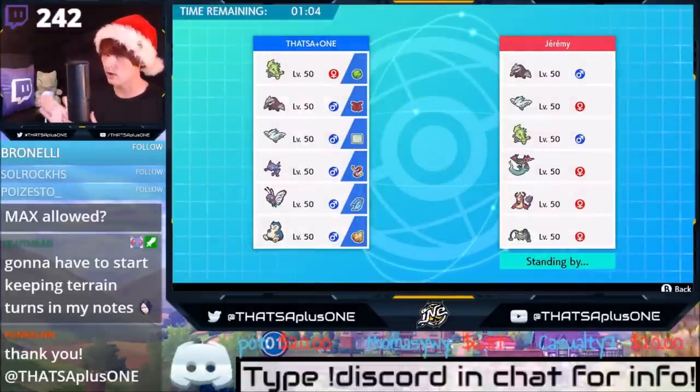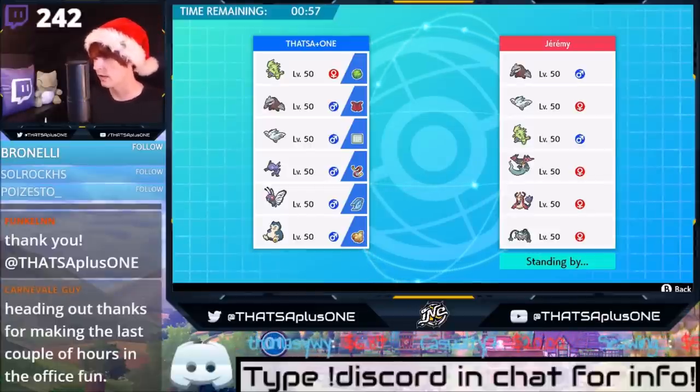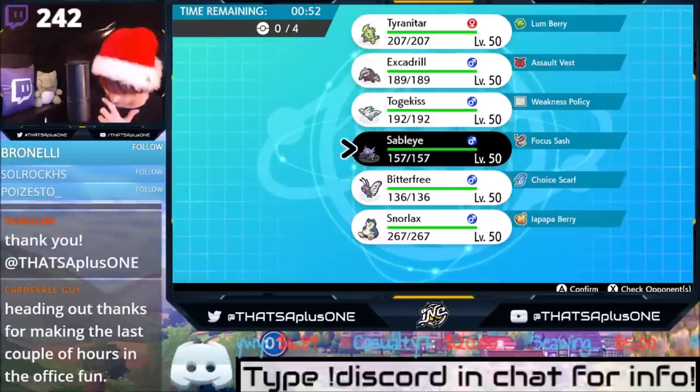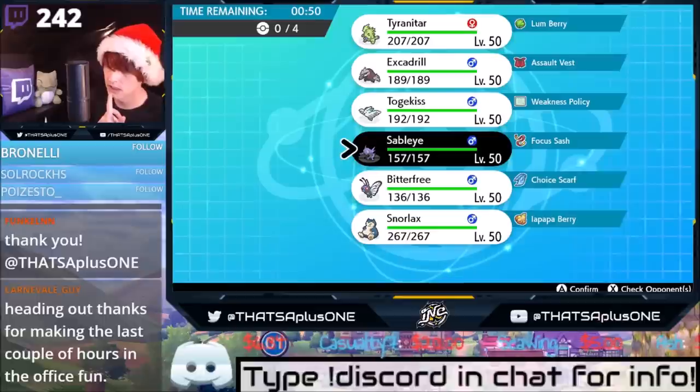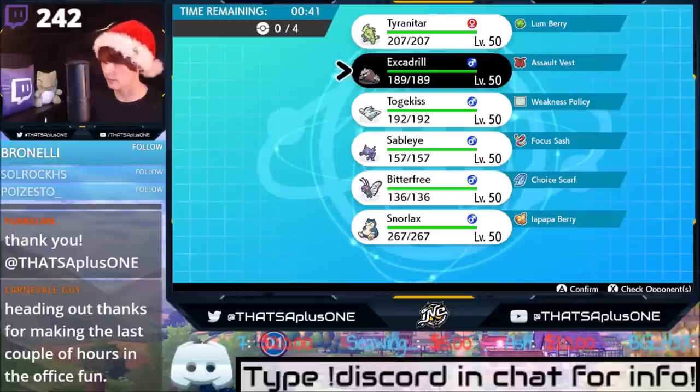Let's see — Tyranitar, Excadrill — the mirror match is a little bit dicey, I'm not going to lie. We're going to have to go Butterfree. I can go Fake Out, but then I have to call it correctly. You can Quash the Excadrill — I mean I can just run Excadrill Sableye. I don't really like fighting the mirror match here, especially because we don't have a Chople Berry.